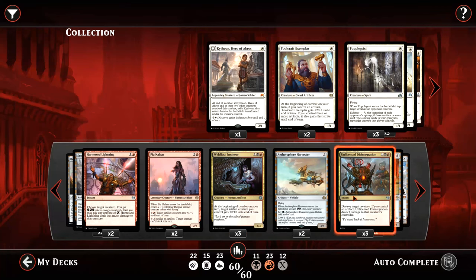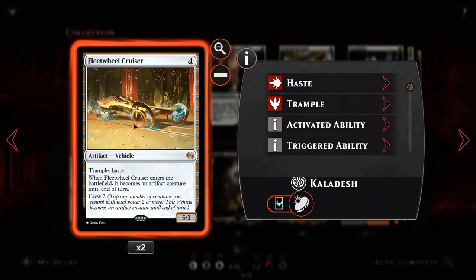Last card in our removal suite is the full three of Unlicensed Disintegration — for one, a red, and a black we get an instant that destroys target creature, and if we control an artifact it deals 3 damage to that creature's controller. Unlicensed Disintegration is much better now as they have fixed the planeswalker targeting on it, so if we kill one of their creatures we can now redirect this to one of their planeswalkers, which was not possible prior to the patch. Also a pair of Fleetwheel Cruiser — for 4 mana, a 5/3 vehicle with trample and haste that crews itself the turn it comes into play, and a crew cost of 2 at any other time.